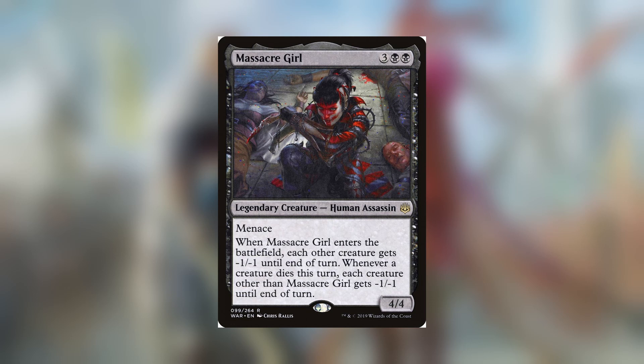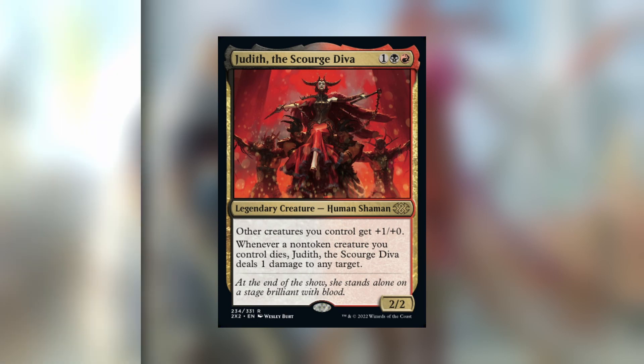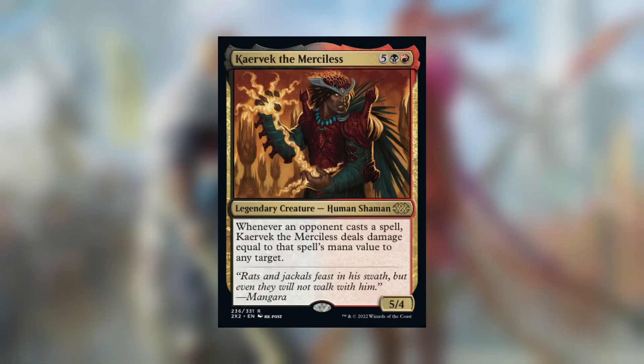Just be careful when you cast Primeval's Glorious Rebirth with Massacre Girl in the graveyard. Judith the Scourge Diva buffs up your team, making your tokens a bit more threatening, and the ping she does when your other creatures die is nice for keeping the board clear or dealing damage to opponents. With the reprint in Double Masters, Caravec the Merciless is a pretty budget card now and is a great way to deal with the board or keep damaging your opponents.